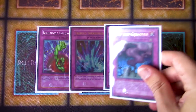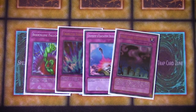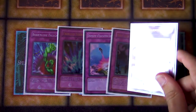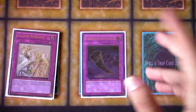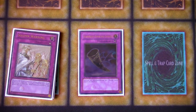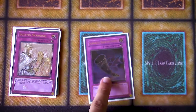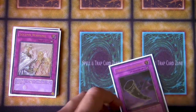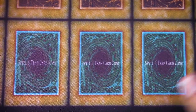Just pretty much staple removal — Bottomless Trap Hole, Torrential Tribute, Compulsory Evacuation Device, these were all at one at the time. Call of the Haunted — just some cool recursion, being able to bring back Moralltach, bring back some of your side deck options, your Traptrix monsters overall. And then some final removal: Solemn Warning and Black Horn of Heaven. A lot of control decks at the time would run anywhere from two to three of this. Cory only ran one, but this was really good because there was a lot of inherent summoning at the time, a lot of XYZing. Black Horn of Heaven meant the monster would never hit the field, which was great against Gear Gigant.